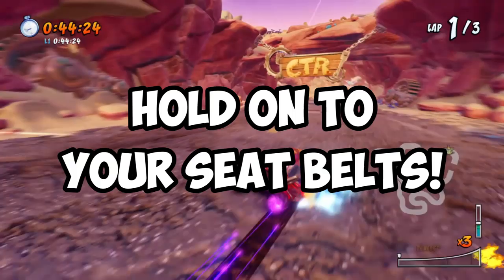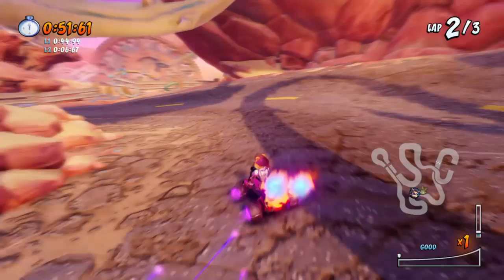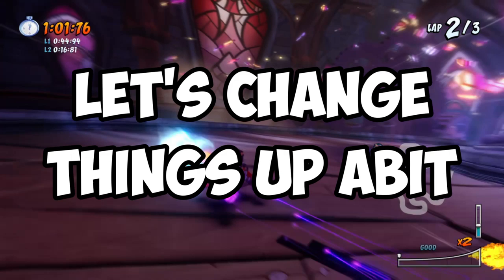Once you reach the blue fire pad and enter lap 2, this is where the fun part begins. This time, avoid hitting the box and immediately start drifting to the right side while taking the ramp. This will build up your reserves as much as possible. Repeat the same steps again by taking the shortcut and turning to the right side, and generally just keep drifting and boosting until you reach the clock tower.